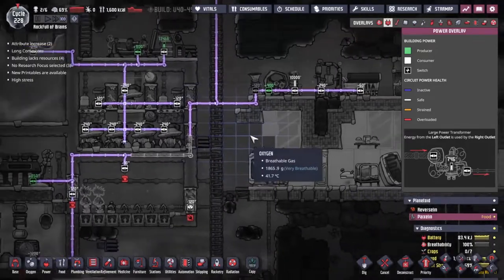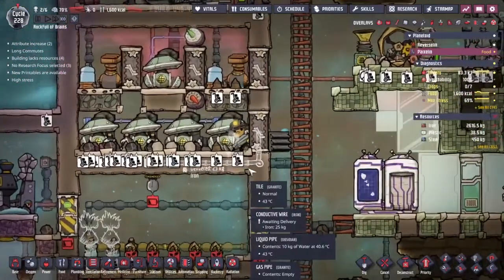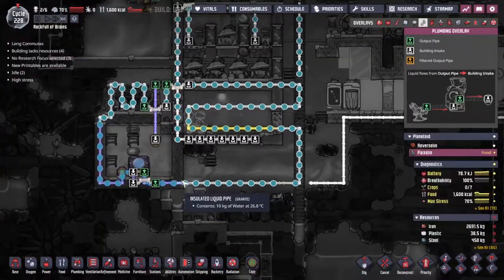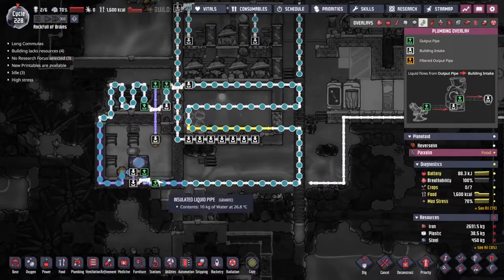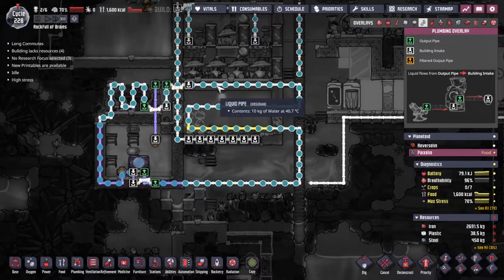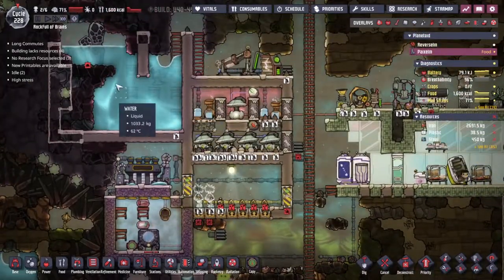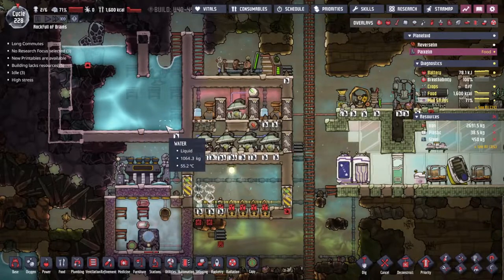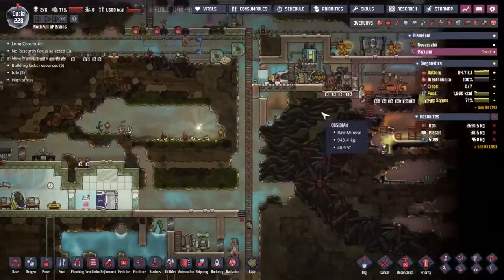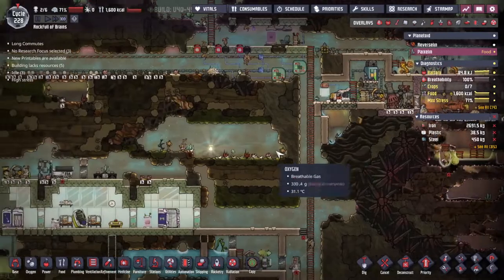We've got a little power transformer here stepping down the power to thin wire so we can run it among the duplicants. Now the last piece of wire has been put into place - the cooling should be going around and bringing this temperature down. We've got 40-degree water going through there at the moment, but it's coming out at 26, so that should be fine. I would like to start thinking about running the cooling up through this water, but that's going to take a long long time.